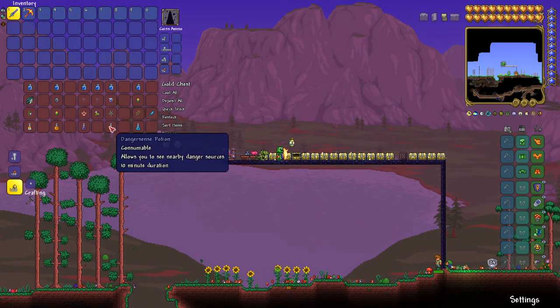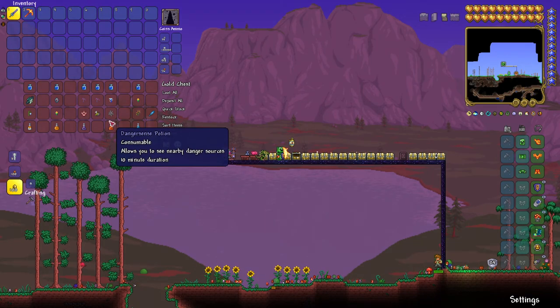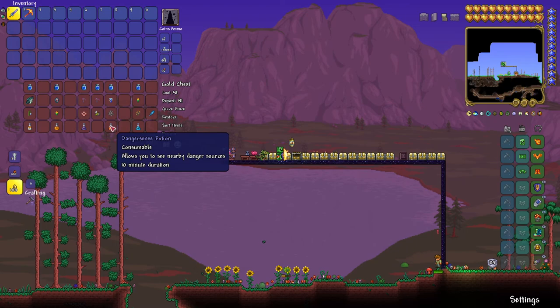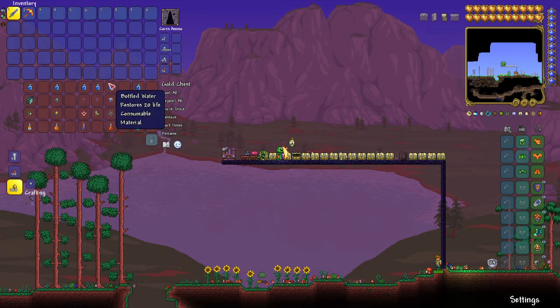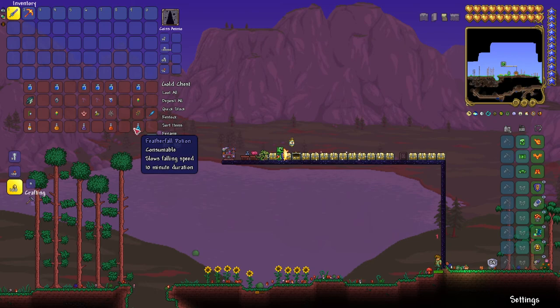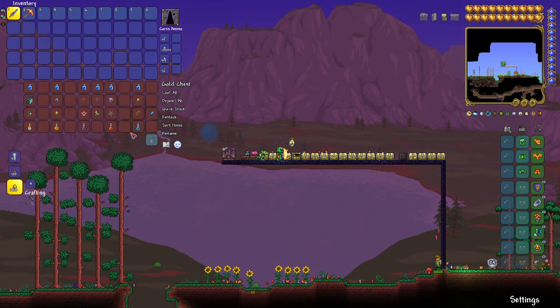The Danger Sense Potion allows you to see nearby danger sources. If something can attack and do damage to you, it will show up as red. If it's green, it can't touch you — you're pretty much safe. You're going to need a bottled water, shiverthorn, and cobweb. Very easy things to get. Most of these potions are very easy to craft — they're not permanent, so it's kind of fair, but they're still pretty good.